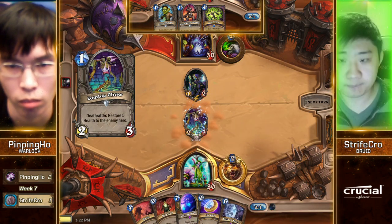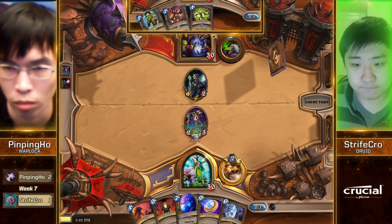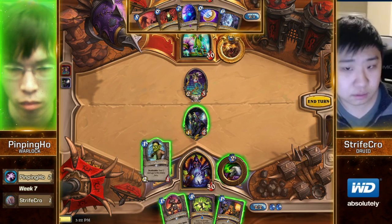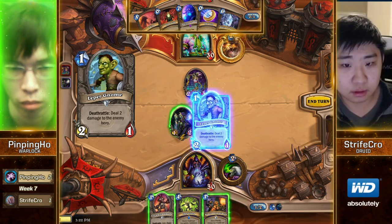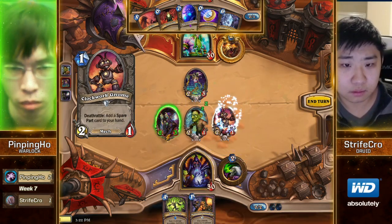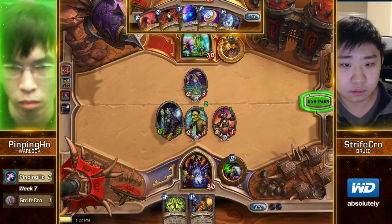Zombie Chow about to die for free. Anytime you play Zombie Chow against an Undertaker, this is exactly what you pray your opponent does not have. Double one-drop Deathrattle. It's too bad. Innervate Swipe. Well gnomed — alright. Oh that's right, they're both Gnomes.